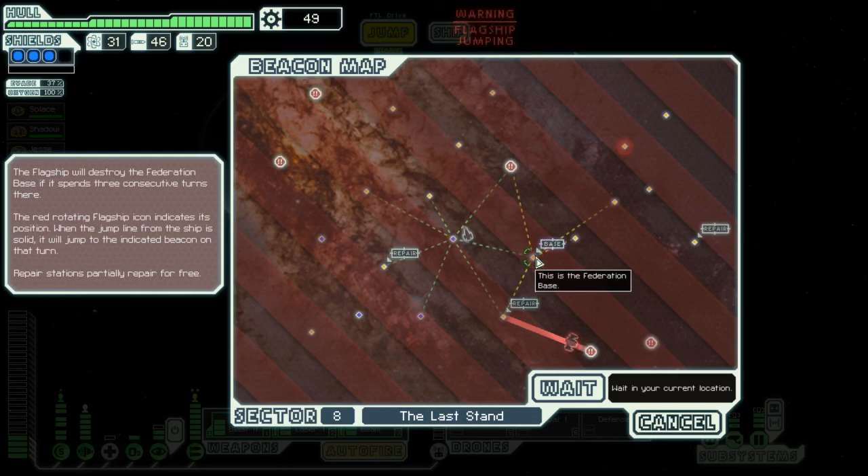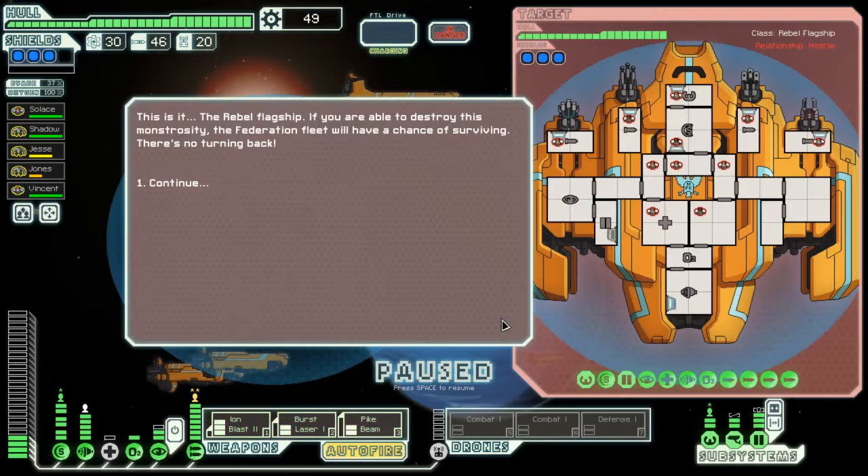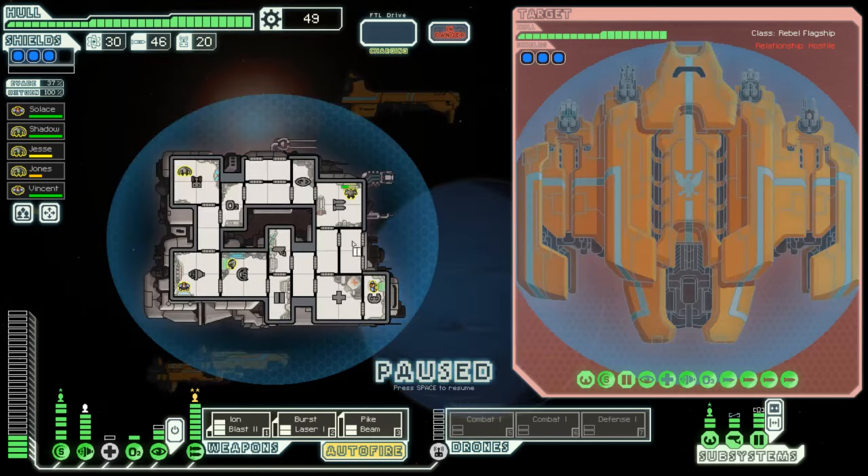It's the federation base — this is the place we have to defend. I think let's just intercept the ship. I don't know how many more upgrades I'm gonna get and I'm fully healed right now — this is my best chance probably. I can try to hurt it a lot, and if we're truly screwed, if I recharge in time we might be able to run away. This is it — the rebel flagship. If you're able to destroy this monstrosity the federation fleet will have a chance of surviving. There's no turning back. Did it cloak? It totally has cloaking. Well, shit buckets.